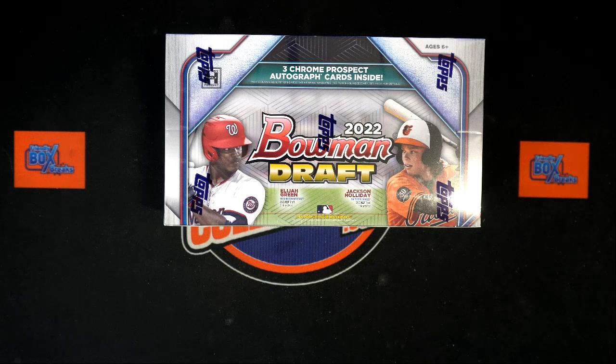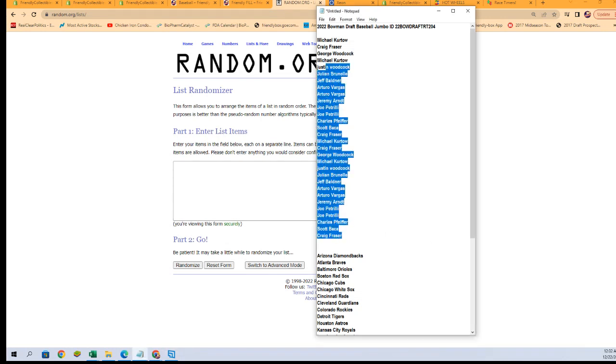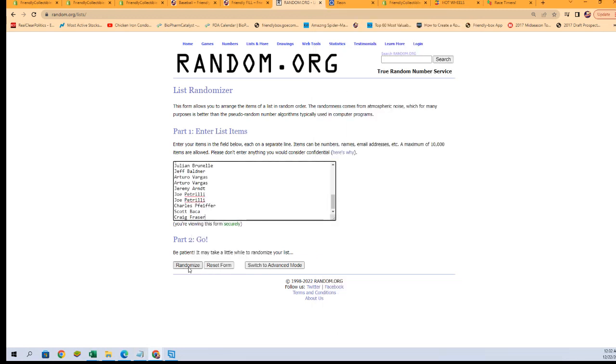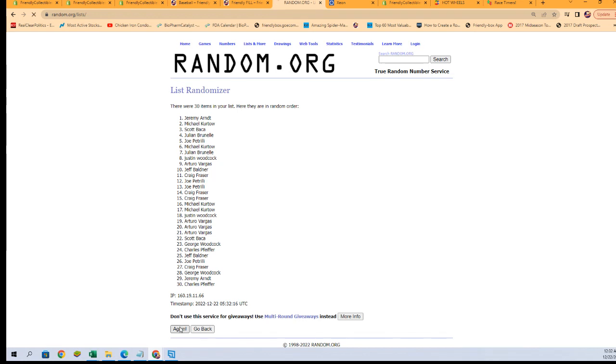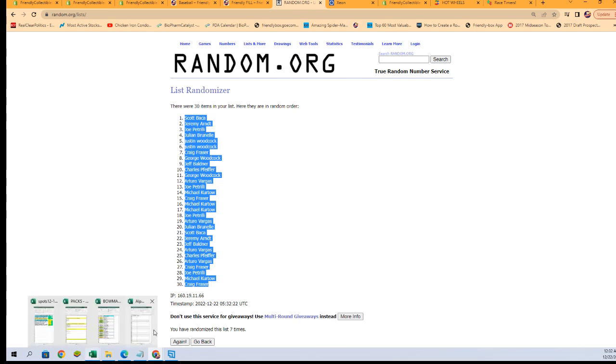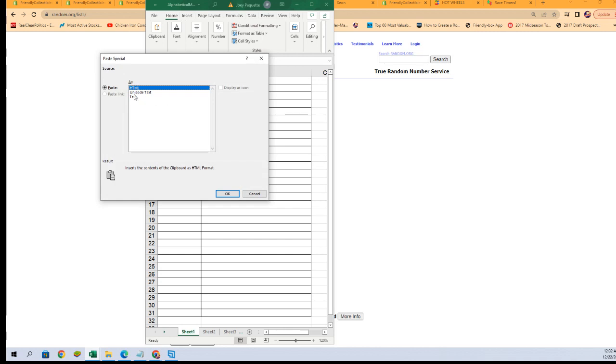What we're gonna do right now is switch over, grab our owner names, and start our randoms. Let's get these pasted — here we go, seven times. There's one, two, three, four, five, six, and seven. All right, let's get those pasted in.